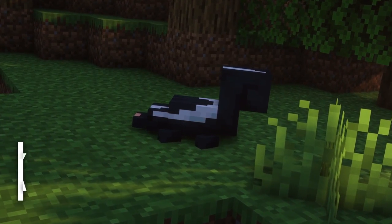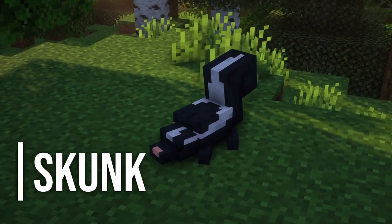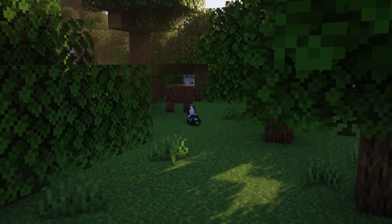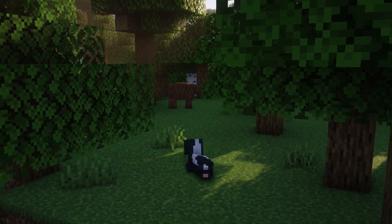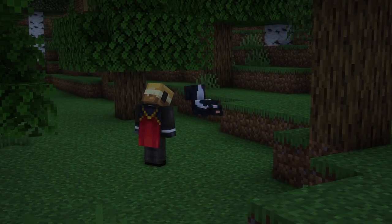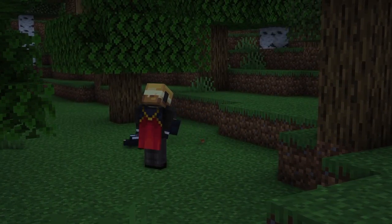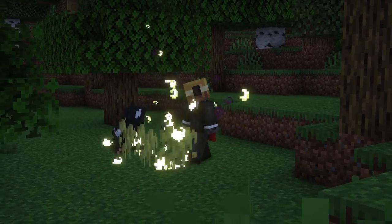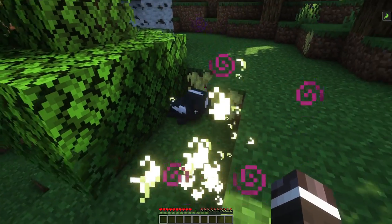First, there is the skunk. This is a mammal that can occasionally be found wandering through forests. This mob is naturally very skittish and will run away from any large predator. Still, if this mob is chased around or hurt, it will defend itself by releasing a noxious spray all over its assailant, inflicting nausea by doing so.